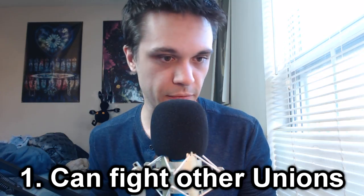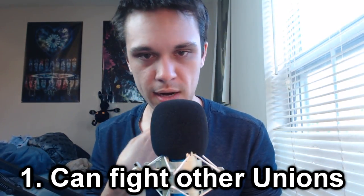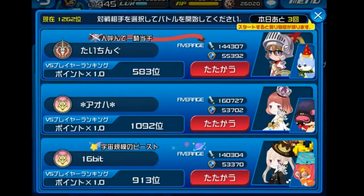Now after going over all the panel updates, I want to cover information I found from watching Lost Prediction's stream. Starting with some miscellaneous stuff: in regards to fighting, you can fight people from different unions. The way it works currently, when you go into PvP, you are given three options of three different players to choose to fight against. The first is someone of higher rank than you, the second is someone of around the same rank, and the third is someone of lower rank.